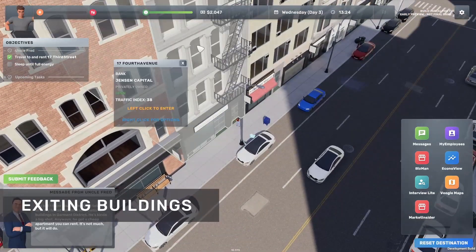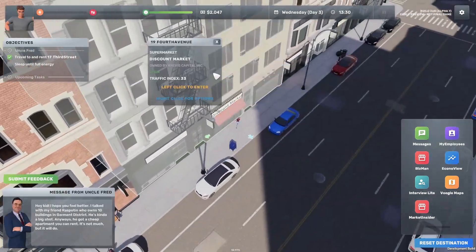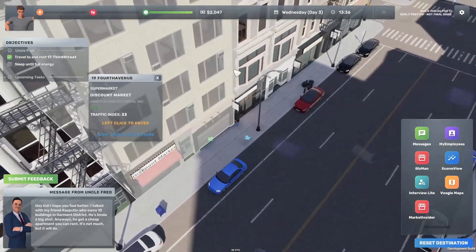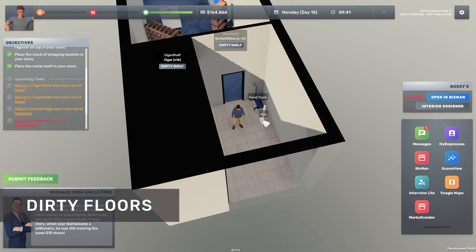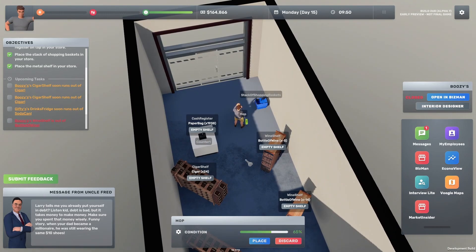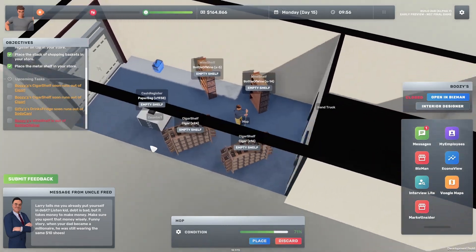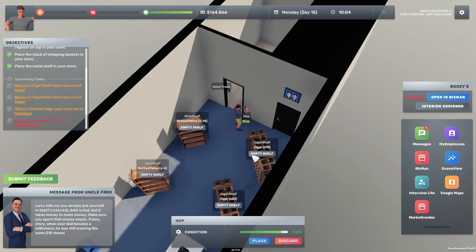Entering and exiting buildings used to be a very heavy job for the computer — it took like seven or eight seconds to enter a building. We've fixed that now, so as you can see it happens instantly. Another new feature is dirty floors, which basically just adds dirt to your businesses when you have customers. As you can see, you as a player can clean the floors, but as with anything in Big Ambitions, this can of course also be automated.